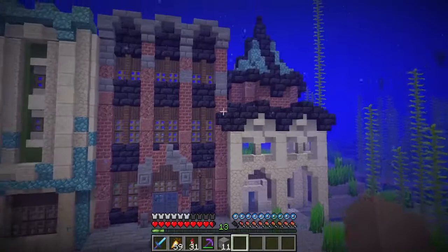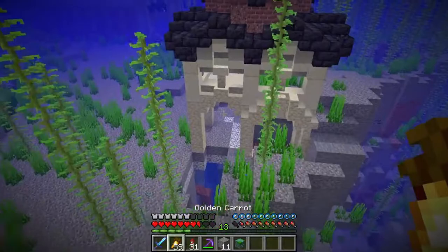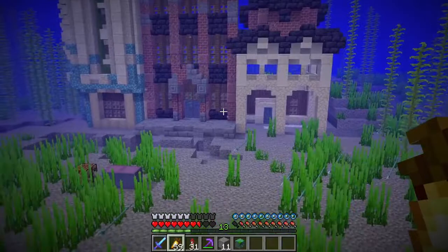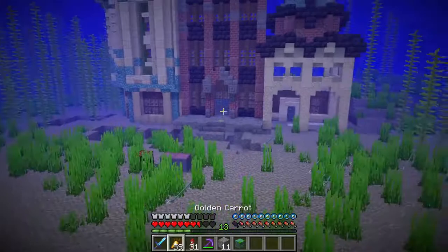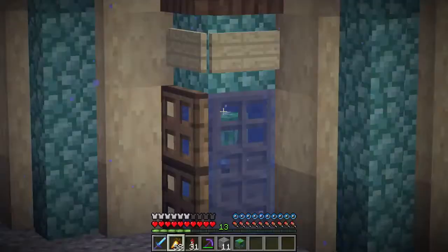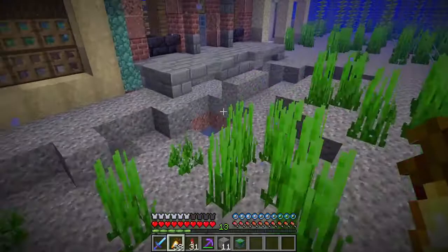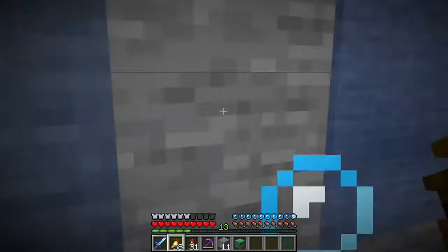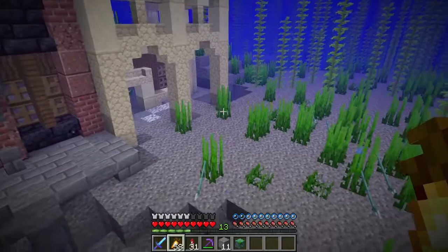Anyway, this building right here has a bit of a unique shape — maybe not necessarily what immediately springs to mind when you think industrial revolution city building, but I do think it works and it's nice to have a difference in shape. I also like the rounded edge on the first building on the left — it breaks up the monotony. We did have a bit of a cave-in down here; there's a big ravine that goes right underneath and leads into another open ravine on the right.